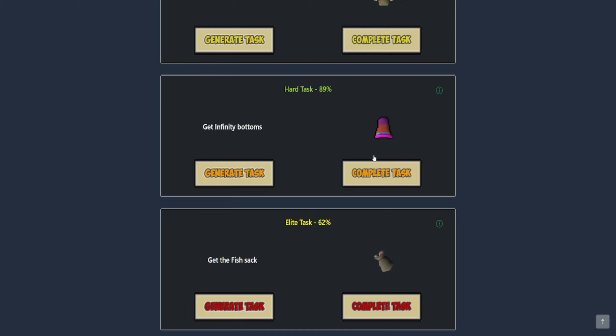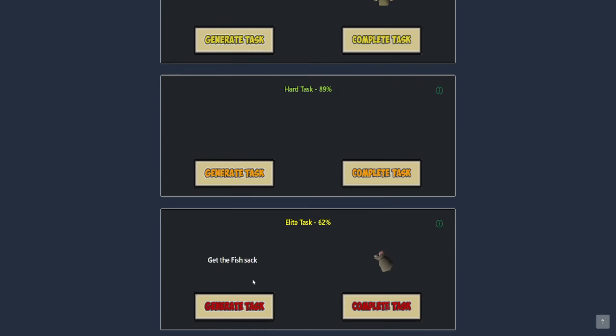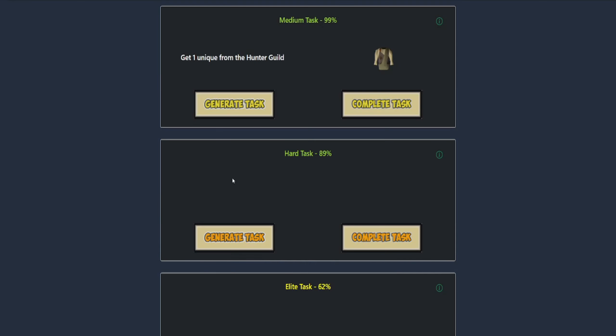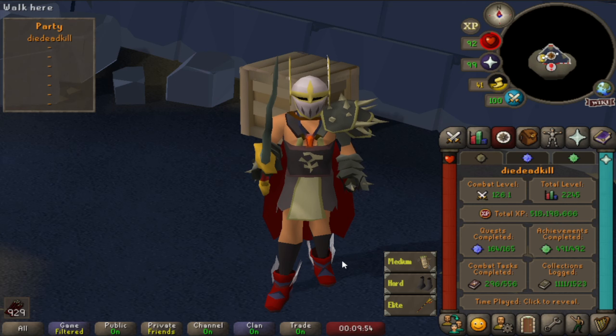I must say I enjoyed MTA way more than I would have imagined. Even though it was the last item, they really did a good job making it much smoother and removing the annoyances from the minigame. We are at 89% hard — can we make it to 90% with this completion? No, not just yet, we're close. Let's clear out the elite task and generate a new hard one. The new hard task is a Nex Ceremonial rope piece — we still need two of those. The new elite task is raids again, and we've been quite dry at raids.